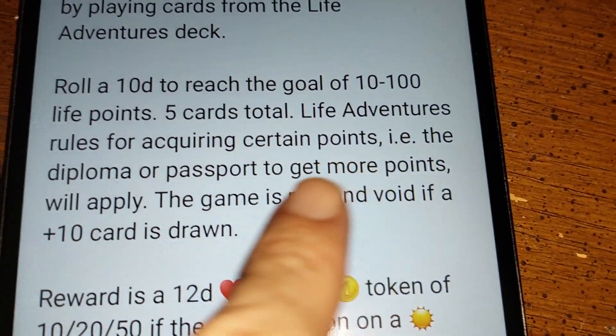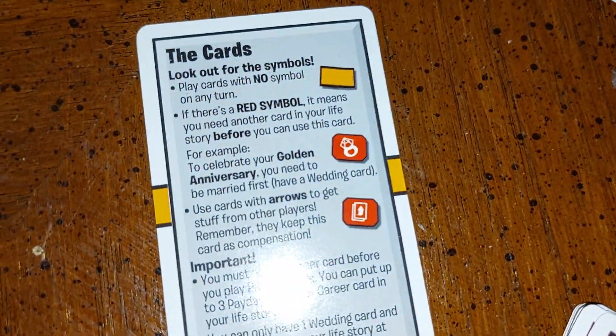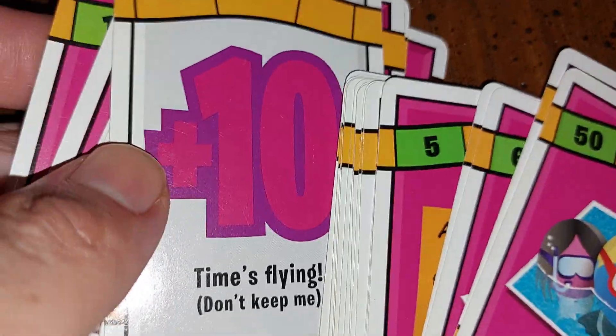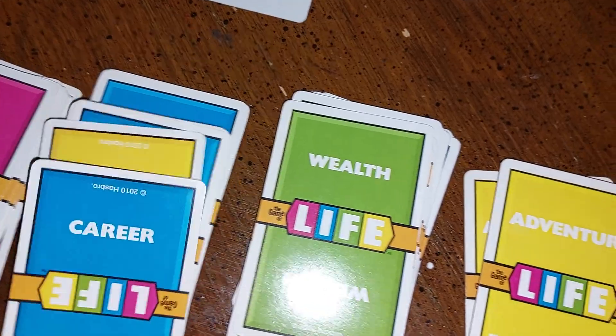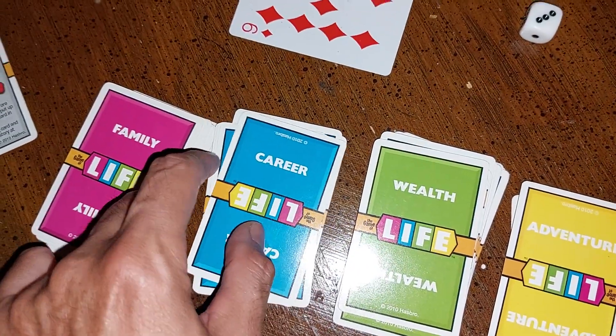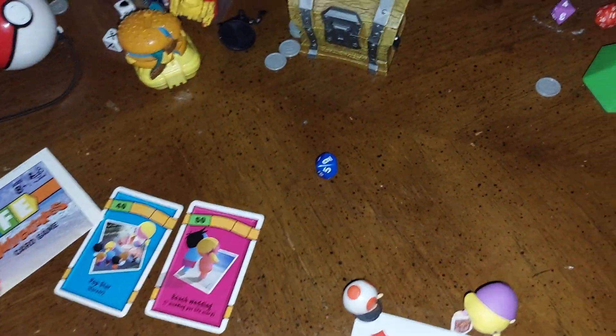You get the diploma. To get more points, you need the diploma. This game is played a certain way — you may need certain icons to get certain things, like golden anniversaries or whatever it is you have to do. The game is null and void if a 10-card is drawn, so you don't get any points. You want to shuffle these carefully and not draw a 10. This card set was hard to find in stores after they were just gone — you can still find them on Amazon.